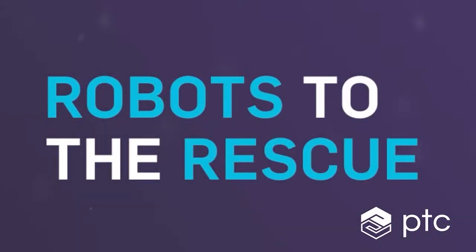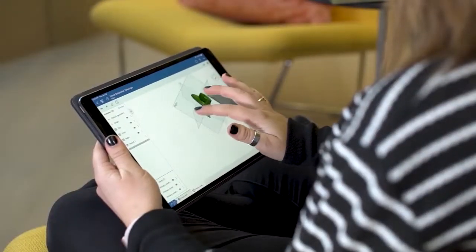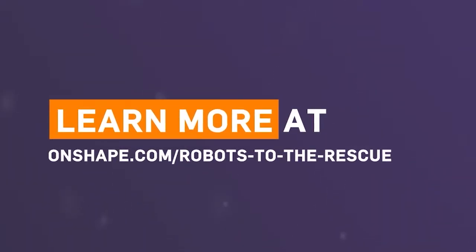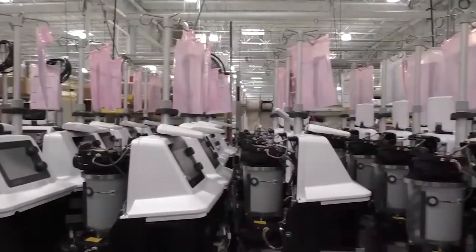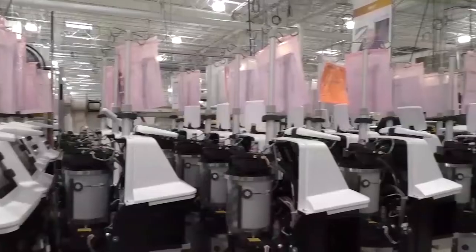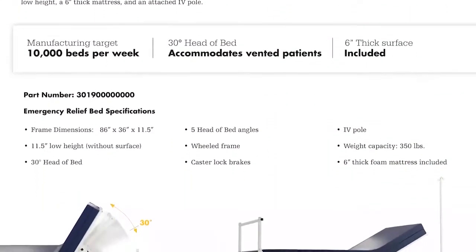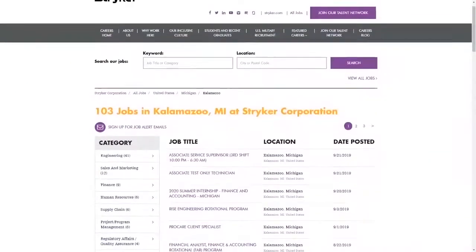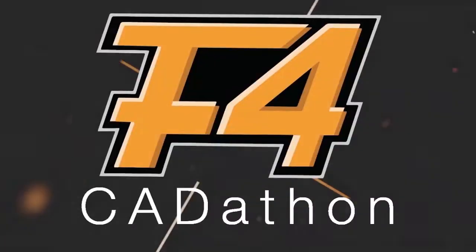PTC currently has the Robots to the Rescue Challenge going on where you can earn a share of $7,000 for your team by designing a robot that helps solve a current world problem at onshape.com forward slash Robots to the Rescue. And Stryker is looking for First and fun fans to join their team to support you in your First journey, helping develop solutions for current and future problems like the new Emergency Relief Bank. Get details at careers.stryker.com forward slash first.